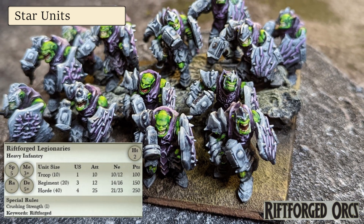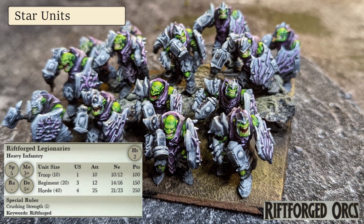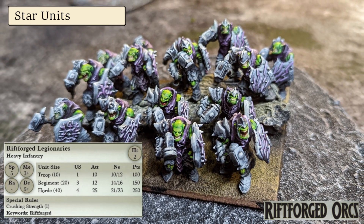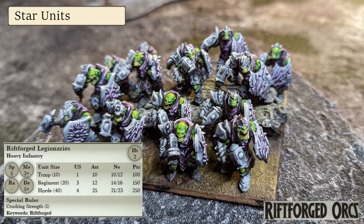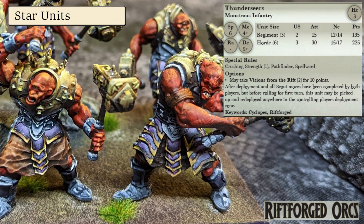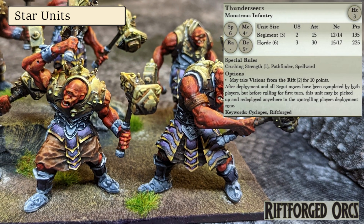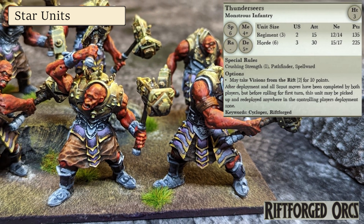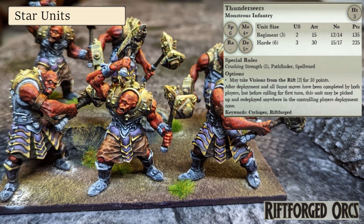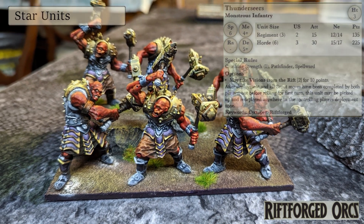I don't usually choose rank and file for a best unit slot but there's no denying the Riftforged Legionnaires are right in a sweet spot — big nerve, big attacks, Defence 5 and hitting on 3s is oh so lovely in or out of the formation. An honourable mention goes to the Thunderseers. While they're not quite always the devastating beatstick they could be thanks to their 4+ melee stat, the ability to redeploy at will, Innate Pathfinder — which is twice as powerful now the Caterpillar Potion is gone — and Spellward means they're a mobile blender on legs that forms a great second wave.